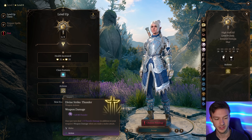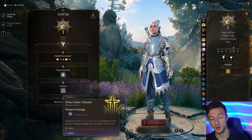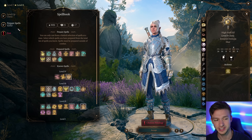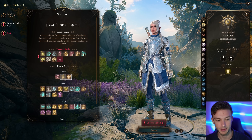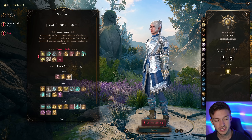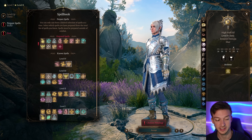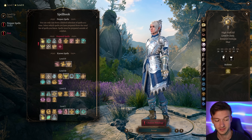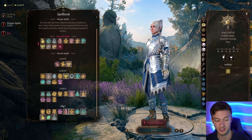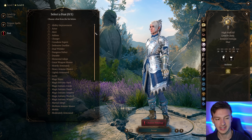At level eight we get Divine Strike: Thunder — once per turn deal an additional 1d8 thunder damage in addition to your weapon's damage on a melee attack, which is really nice. For our prepared spell, Death Ward can be okay but the gloves I'm using already grant it, so it's not super necessary. We'll take Sanctuary here since we didn't take it earlier. Aid can also be upcasted to give additional health to your entire team.